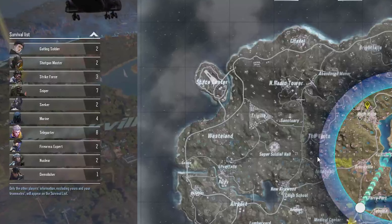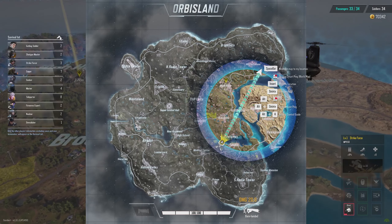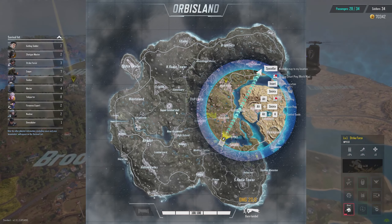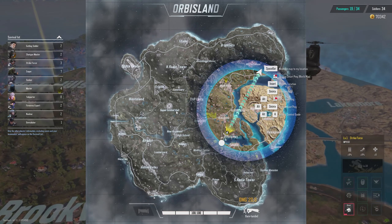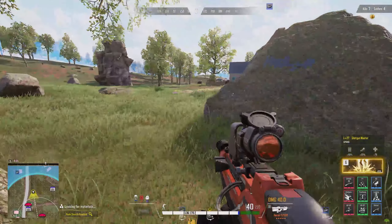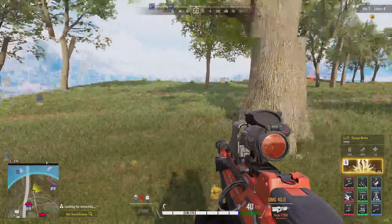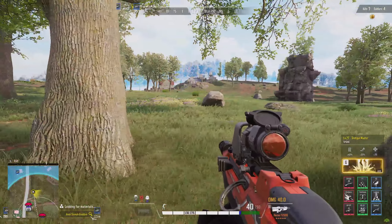Tip number five is that you can tell how many classes are left in the lobby and just how many of each class remain. This can be found on the drop-down menu in your map while in-game. It's default to closed, but it can show you how many and what classes are still alive. This can help you formulate a plan of action and decide how best to deal with the circle rotation. For example, if you see that the lobby still has a few snipers left, you'll want to make sure you're constantly moving to avoid giving anyone an easy headshot while waiting for the next circle to close.